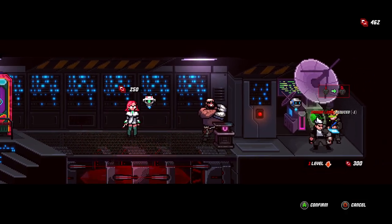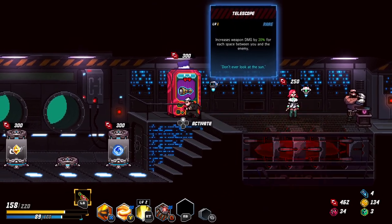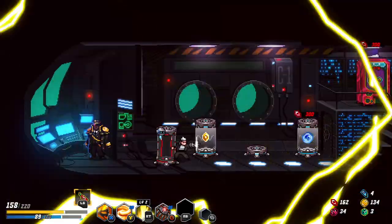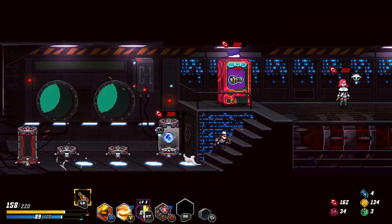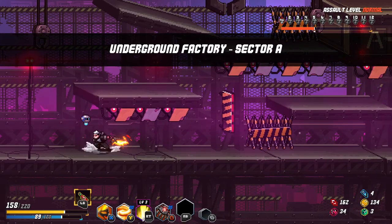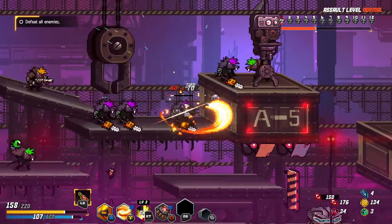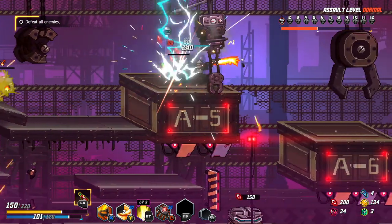Danger level. HP recovered 50 — most likely not. Let's first upgrade the electric core. I want to upgrade this — now it's going to leave behind three strikes. I cannot heal anymore, I can actually do nothing. Let's go. I like my dash — dash leaving electricity behind.